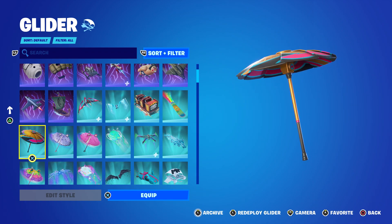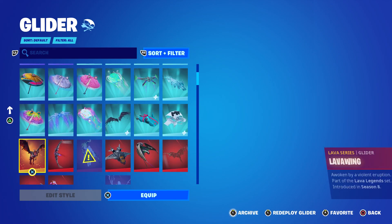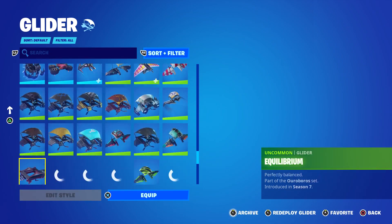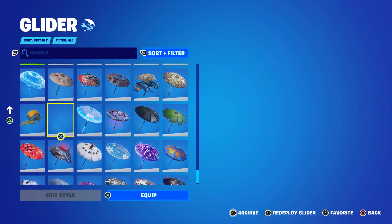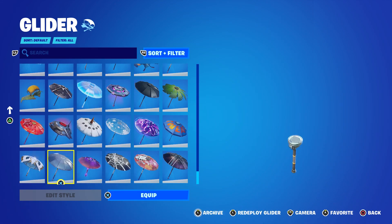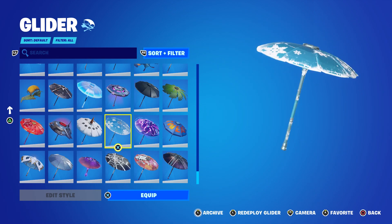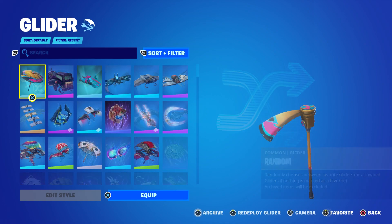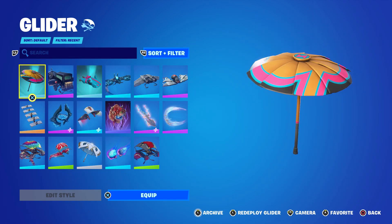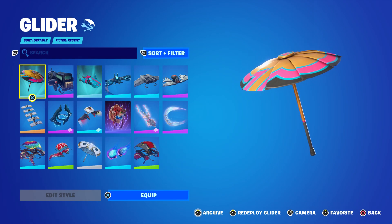Does anyone know how to make these icon umbrellas sort to the very bottom? No matter what I sort by, I can't get them to display all the way down here where the seasonal Victory Royale umbrellas usually go — all the icon ones are stuck at the top. Regardless, that's all there is to it. Hopefully you enjoyed this video — a like is always appreciated, and don't forget to use my Support-A-Creator code, which is Tabortime.